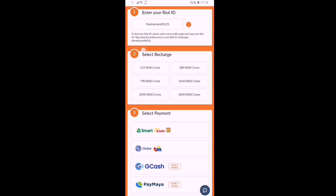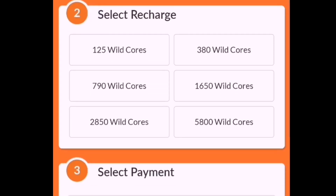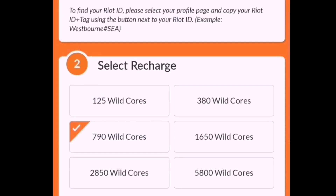Next, you're gonna choose how many Wild Cards you're going to buy. I need 790 more Wild Cards to buy the skin I want.